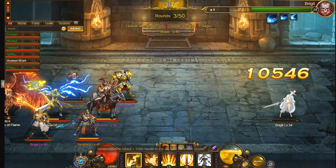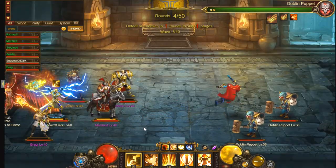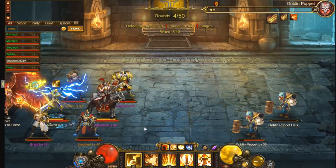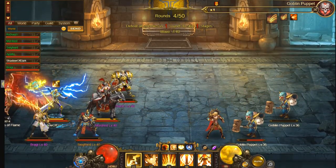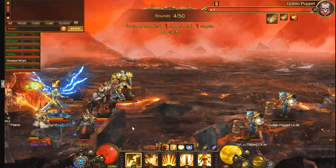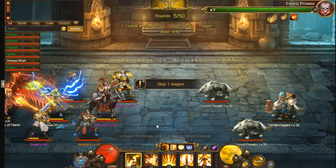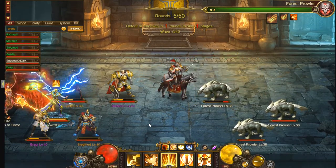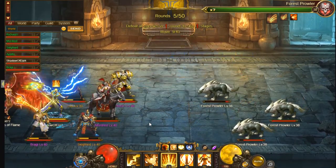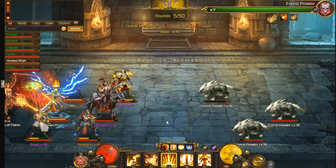It starts off really easy, as you can see from this — all the enemies are dying almost instantly. Later on the enemies get really difficult and you have to use these buffs in order to get through them. At least at my level you do anyway. So let's get through the easy waves like I'm doing now and then I'll start using the buffs.